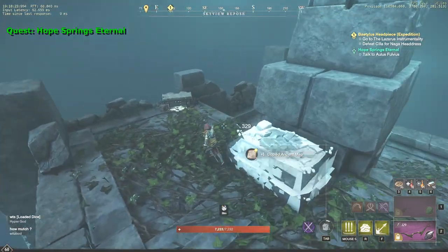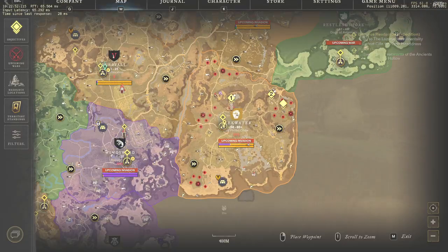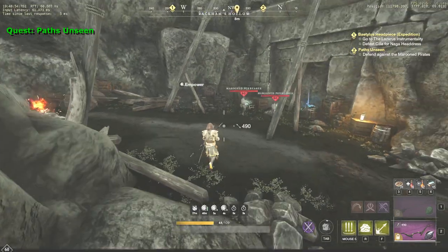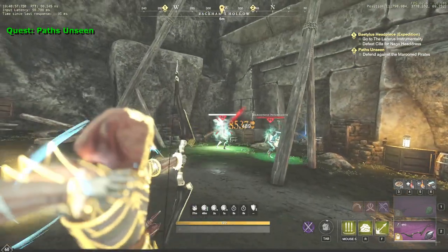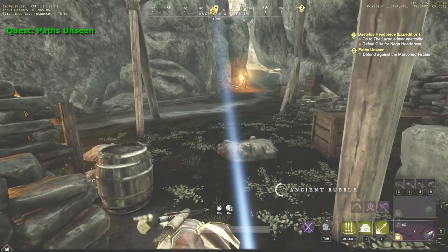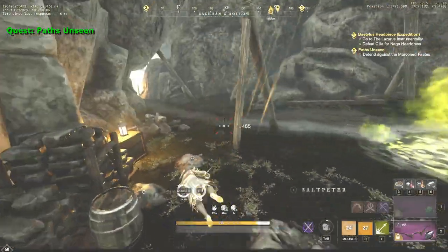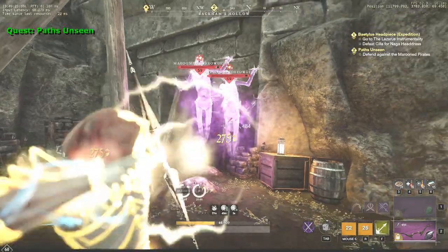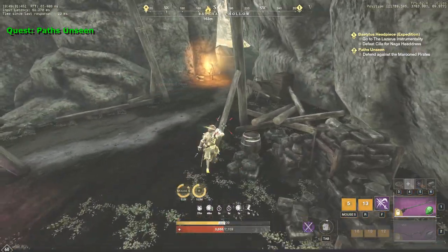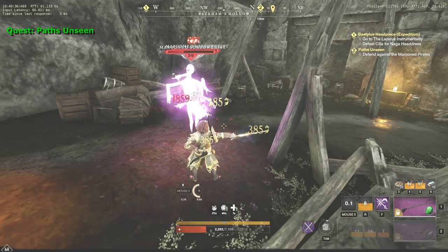Now it's time to move back to Reekwater. Talk to the NPC, complete the second quest, and start the third one. Move to the quest mark on your map and make sure you place a camp nearby, because this part might be tough. Enter the cave and move to the quest mark. In the end, you will see two mobs doing something strange — kill them, then interact with Ancient Rubble. After you do it, there will be four waves of mobs that you have to kill. It might not be easy; the ghosts and their stun are really annoying. They managed to kill me once. Once you kill the plank splitter, this part is going to be over.